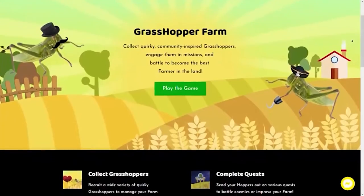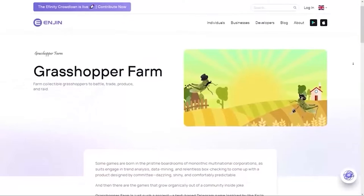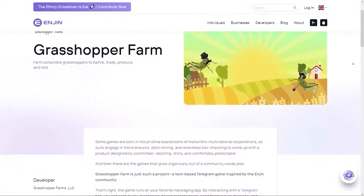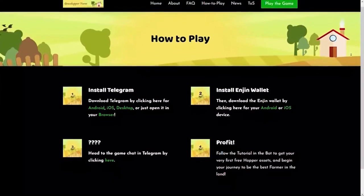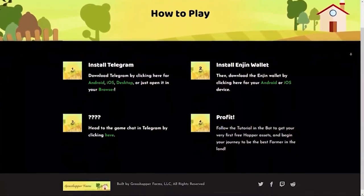Grasshopper Farm is a blockchain-based passive farming game that collects NFTs and makes use of the engine platform by using ENJ as its coin. Players just need to install the Telegram app to access the game, as it is a Telegram messenger game.